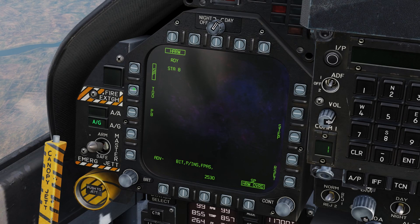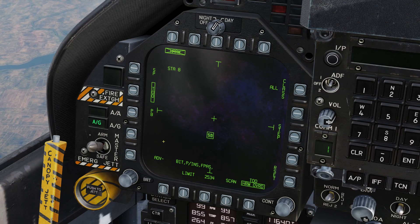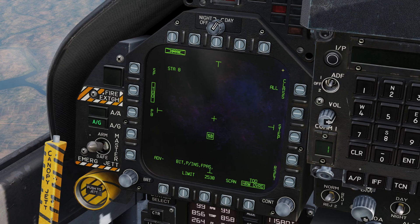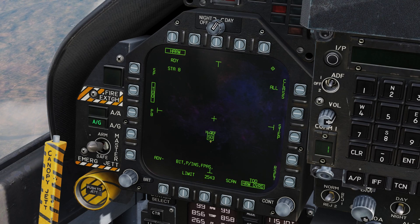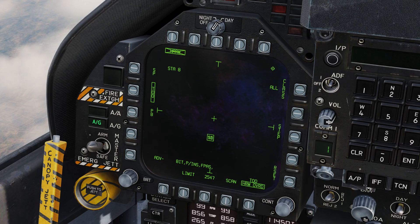Entering Target of Opportunity mode will display a live feed from the missile seeker's point of view, as well as any radar contacts it has detected and identified. Selecting Sensor Control Switch left will assign the TDC to the left DDI, with the CAGE-UNCAGE button allowing the pilot to authorise the HARM to lock up to a target, denoted by HOF.